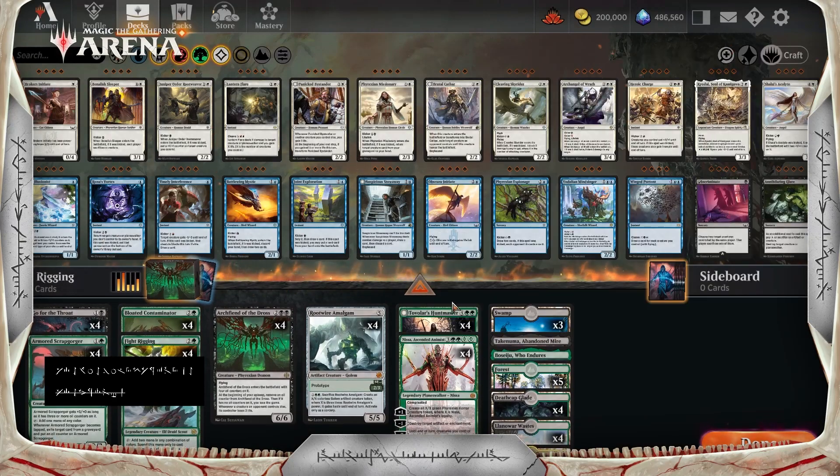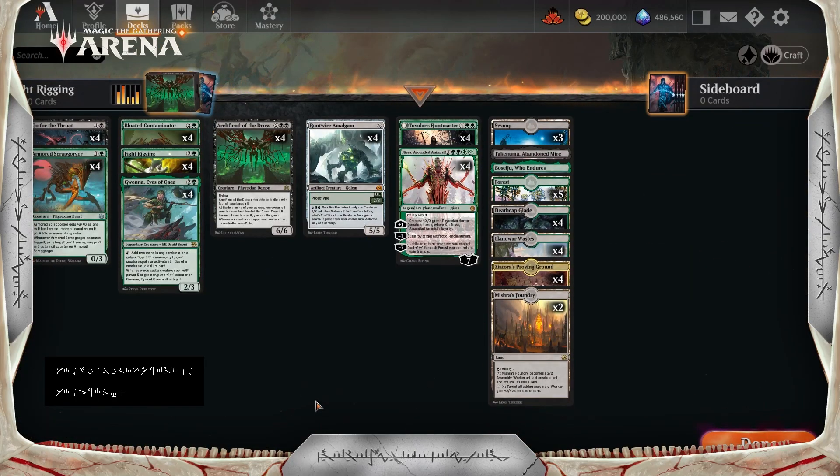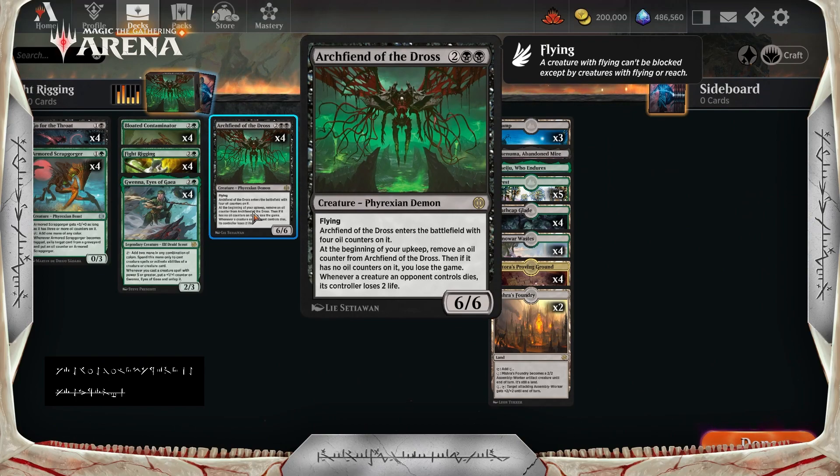First up, we have a Fight Rigging deck looking to abuse Archfiend of the Dross — a 4-mana 6/6 with flying. Archfiend of Dross enters the battlefield with 4 oil counters on it. At the beginning of your upkeep, remove an oil counter from Archfiend of Dross. Then, if it has no oil counters on it, you lose the game.